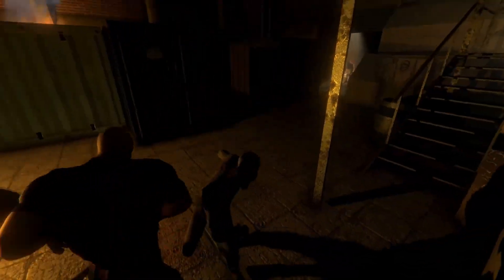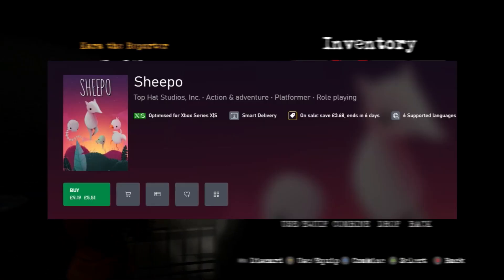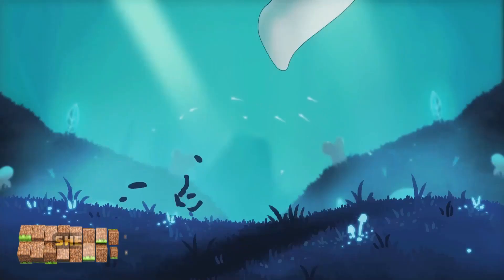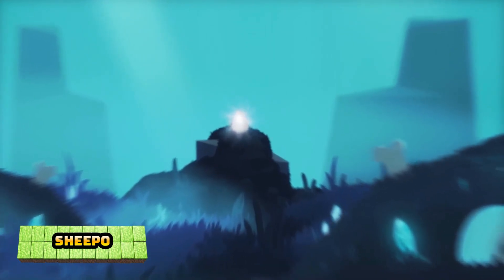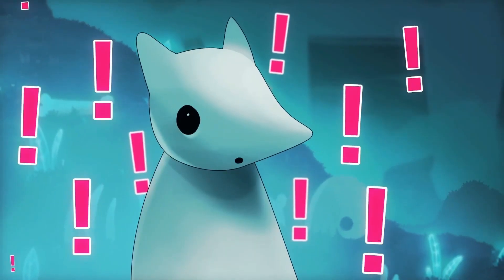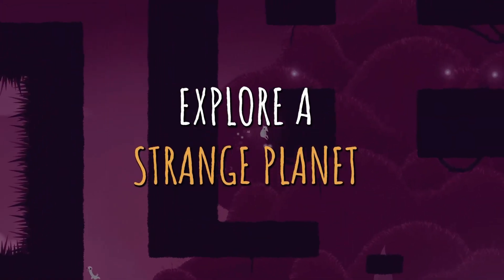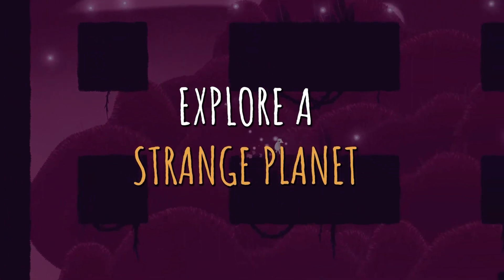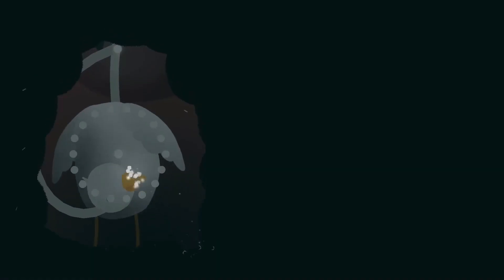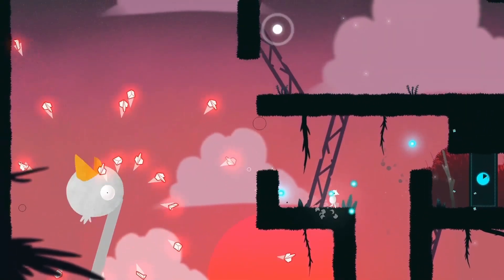Now for the better-rated games. First up is Sheep, 40% off at £5.51, rated 4.25, taking four to five hours to get the 1000G. This is a Metroidvania platformer featuring a shape-shifting sheep who must traverse an uncharted planet to collect samples of each living species. It sounds interesting and scores really well with achievement hunters.